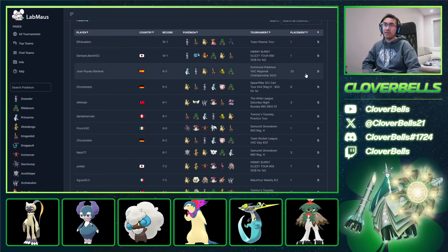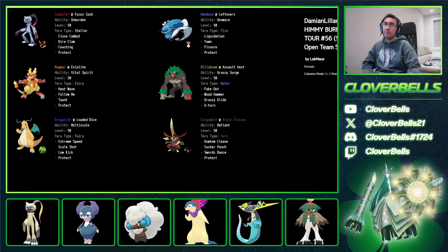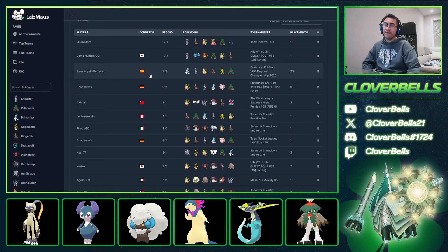Scrolling down further, more or less the same Sneezer ideas. Except this time it's Scale Shot, Extreme Speed, Stomping Tantrum, Terra Steel Dragonite. But they're all Multi-Scale if you really look at it — you kind of need that. And again, the benefit of the Coaching Sneezer is quite important here.